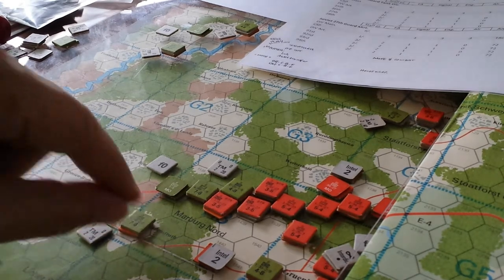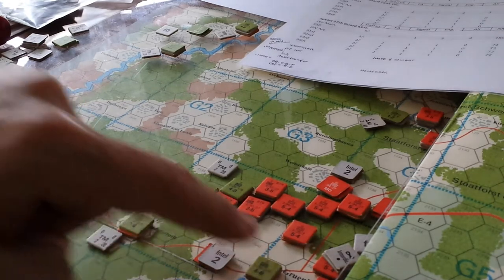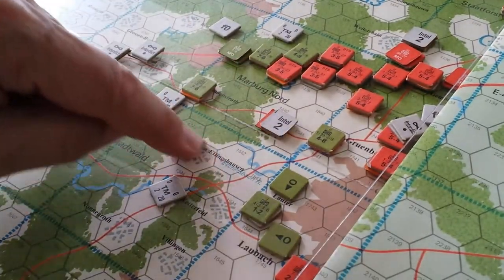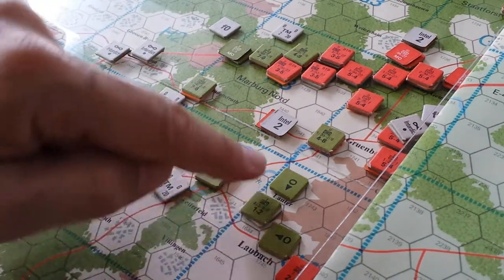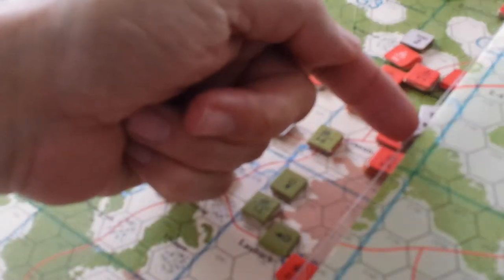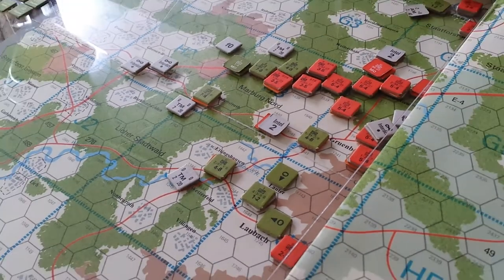We put one here as a ready counter-attack force in TM mode and another here in TM mode as well. We had previously agreed that we would place the 267th Mechanized Infantry in the town of Wetterfeld and move one company to Laubach. That all worked out. The one company that is underneath here has managed to get into mobile defense mode but got itself into a little bit of trouble, and there's one more company up here we'll need to discuss.